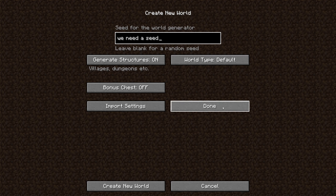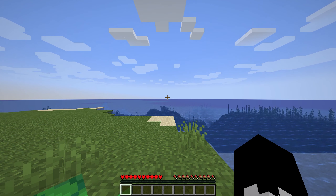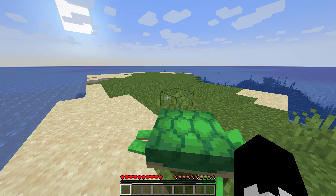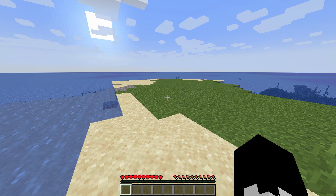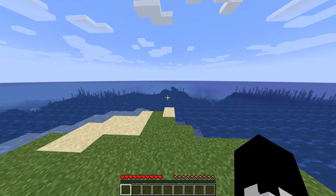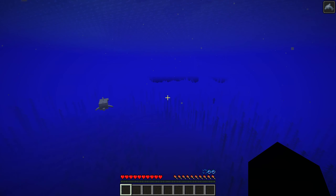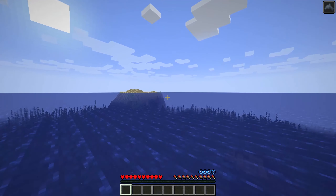There we go, that should be perfect. I see a shipwreck straight in front of us, and a turtle, and nothing else. I really don't feel like restarting — we're gonna go ahead and go to that shipwreck, get some wood and whatnot. We'll get the dolphin's grace effect here hopefully from being around these dolphins. There we go, that makes it a little bit faster, and we already have our first island.